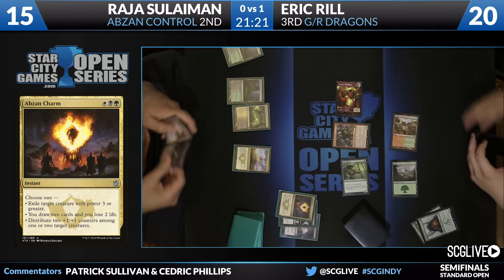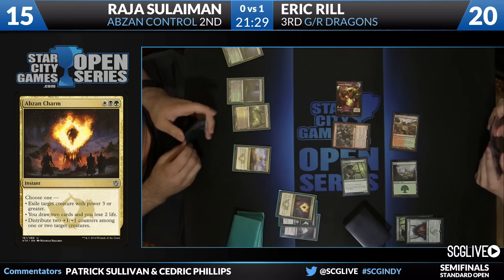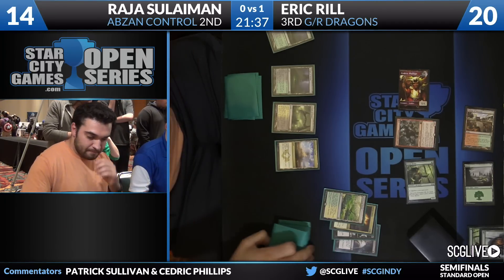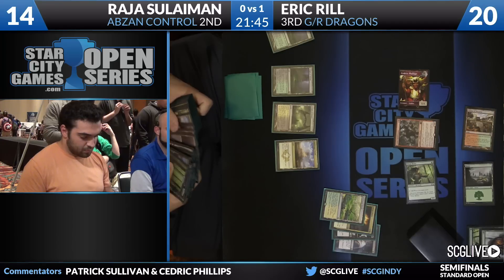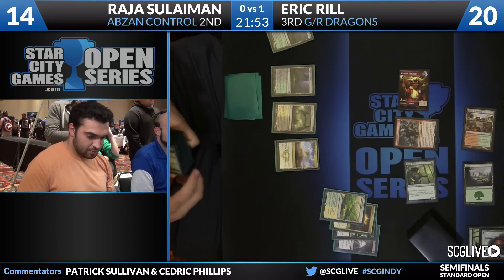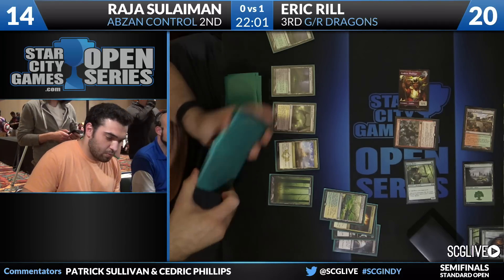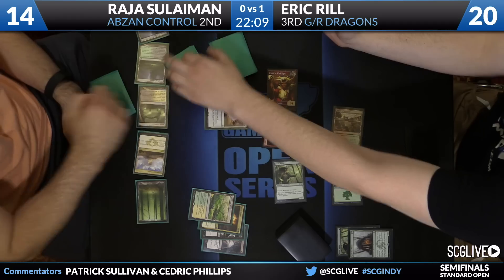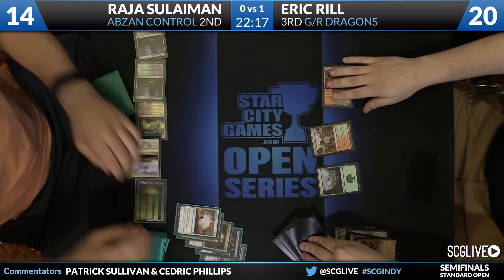A lot of removal in the hand and Hostilities. Raja's mulligan has panned out just fine. It's a Windswept Heath. Here is End Hostilities — that's going to clean it all up.